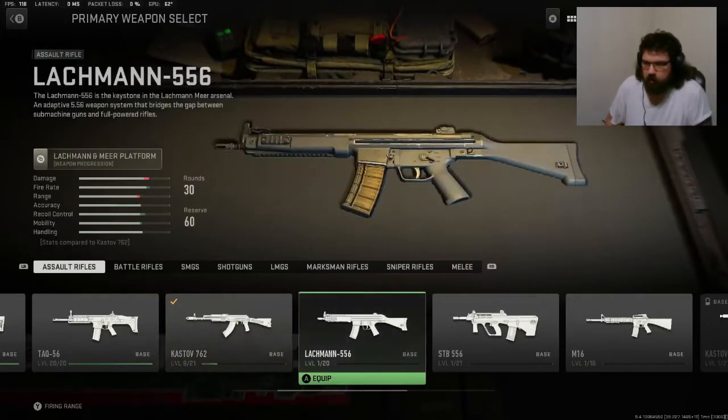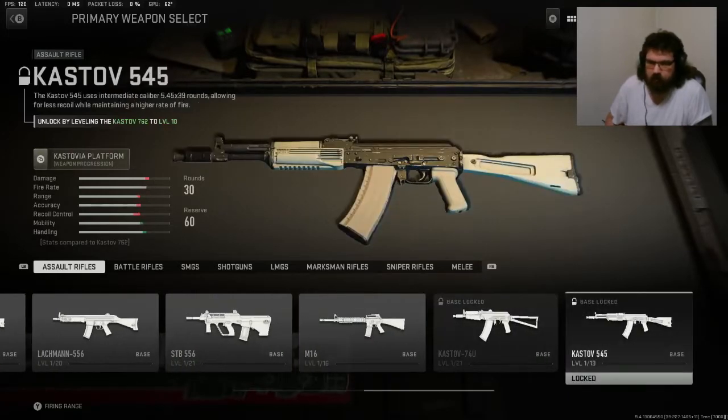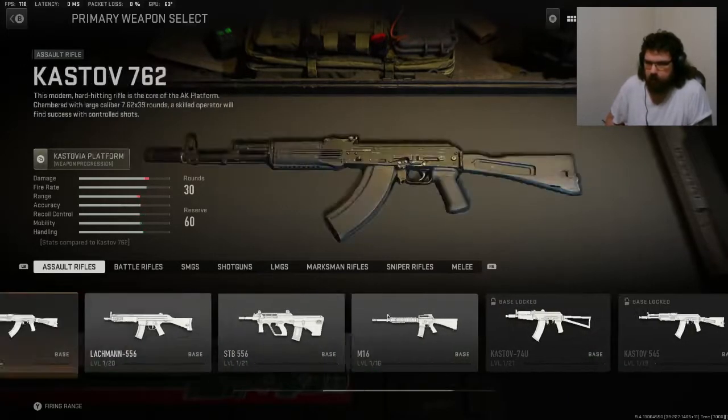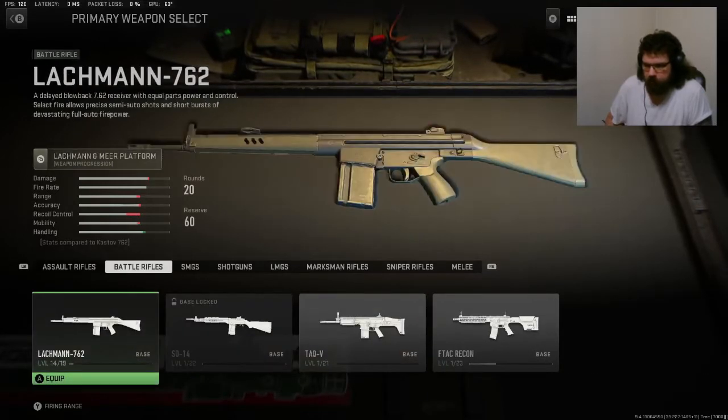I've been enjoying it. We've got the Lockman 5.56, the STB 5.56, the M16, cast-off 74U, and the cast-off 5.45, so we're getting there on the ARs. There's a battle rifle — I've got the Lockman 7.62 at level 14. It's going to take me a minute to get that one done because I've got to get mounted kills as one of the camos, and this gun's just not very good.